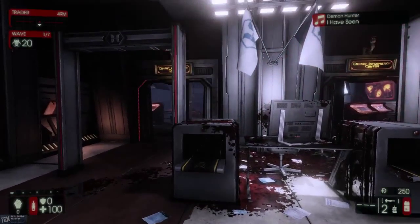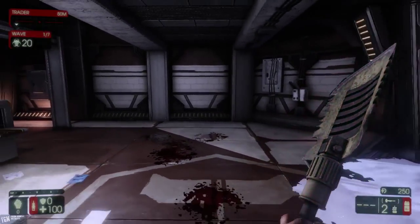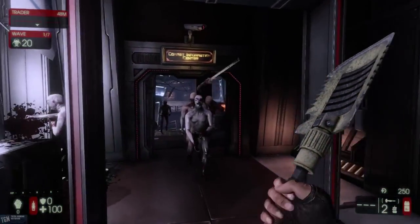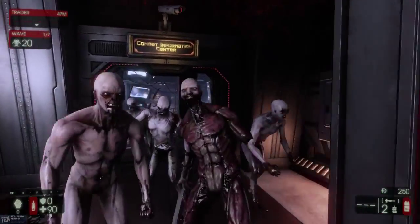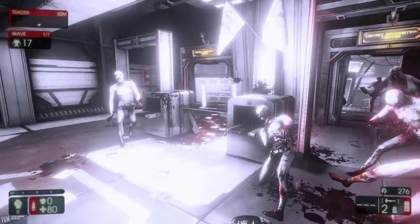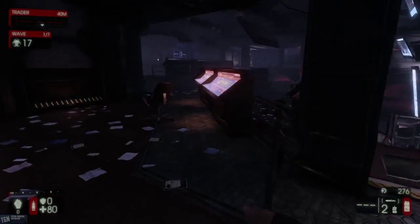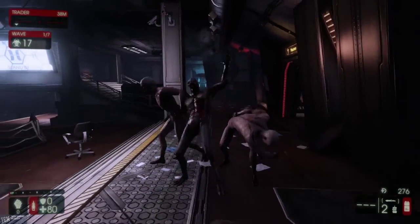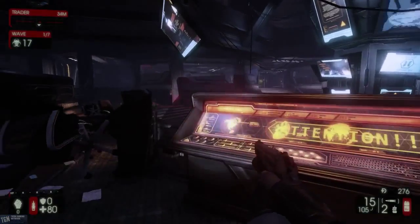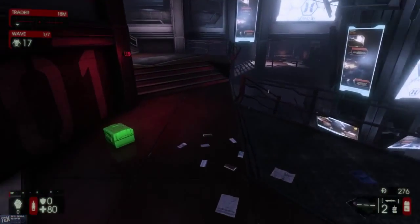Right mouse button looks like a heavy attack, left is a quick attack, and you've got a little shove with the middle click. Let's see how this works out. You've got the lawnmower blade, and there's the regular pistol as well. Let me try to get into the light here so we can see a bit more of this.